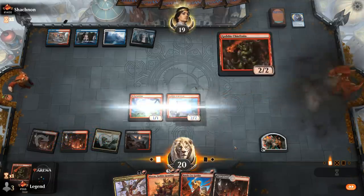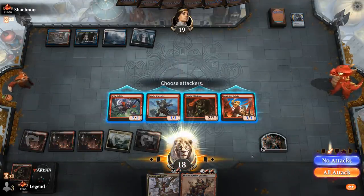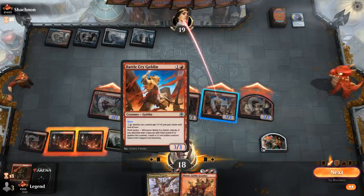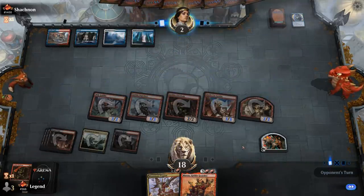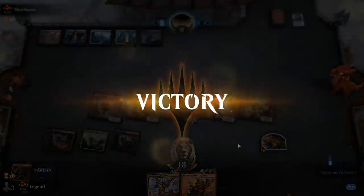A lot of damage is coming up. We attack first, then activate Battlecry after getting the extra token. Haste Goblins can pressure even after a Sweeper, and the creature land is great in those spots too. If the opponent taps out at any point and we resolve Muxus, we win on the spot. We managed to play around those counterspells quite nicely. With Muxus ready, Steam Vents comes in untapped and the opponent ends the game on their own terms. A concede.